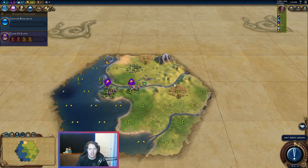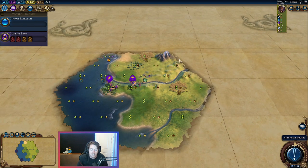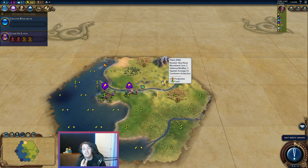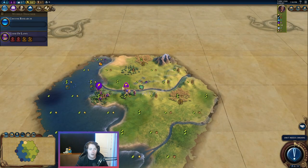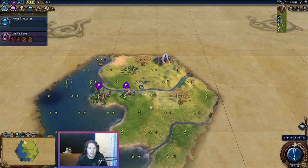Quick addendum before we go — a lot of people pointed out that first start was very good, which makes it easier. This second start is pretty bad — not a great start at all — but there are still things you can do to make it as good as possible. I recommend just restarting. Civ is meant to be fun; if you're new to Civ, why torture yourself with a bad start? Try to take as many pieces off the table that are making things harder for you when you're learning — and a bad start is one of those things. So I'd just re-roll till you get a good one. But if you don't want to do that, let's talk about what we can do here to make this start better.